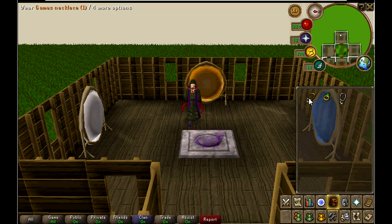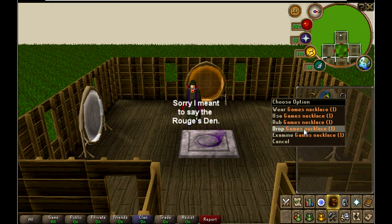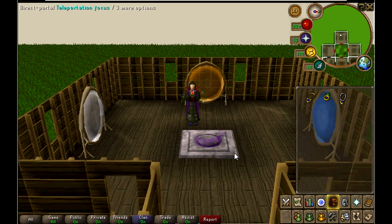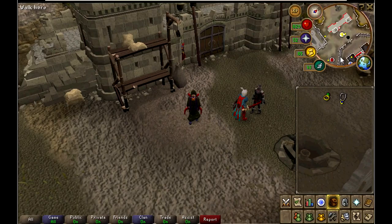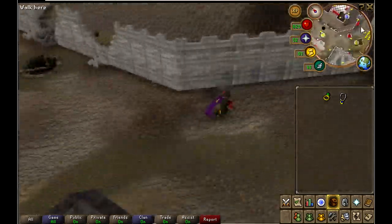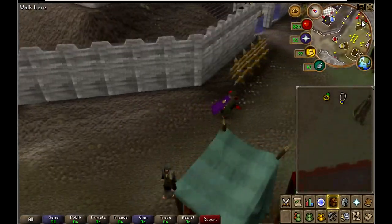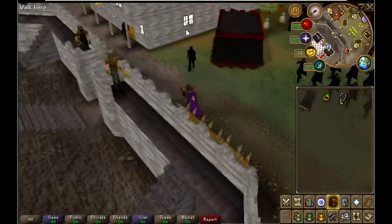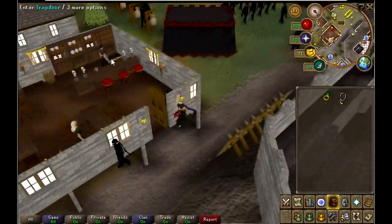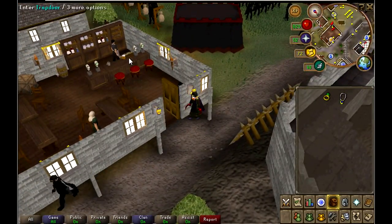The last place I'm going to show you guys is the place I got from 1 to 99 cooking. It's the Thieves' Den. The way you get there is the Ring of the Games necklace, and teleport to Burthorpe or Troll Invasion. Once you're here, you're going to want to run this way until you see a bar. Once you get to the bar, you have to open the door and go down the trap door in the corner.